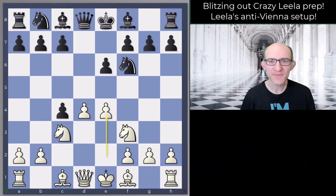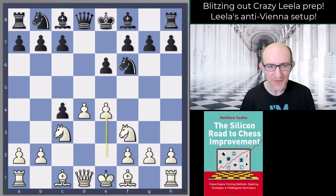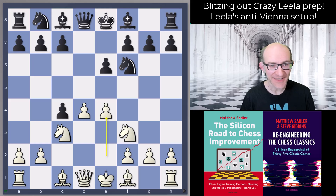Hello everyone and welcome to this video in our great engine opening series. I'm Grand Master Matthew Sadler and in this video we are continuing our look at Leela's opening suggestions — Leela using the WDL contempt feature. If you don't know what that is, do take a look at my blog matthewsadler.me.uk and the previous series of videos showing what Leela can do when this feature is activated. Essentially, Leela can find lots of interesting — maybe not the best objective moves — but lots of tricky and difficult ideas that your human opponents will find very difficult to meet.